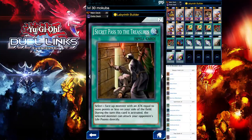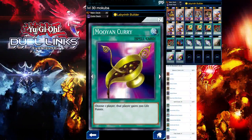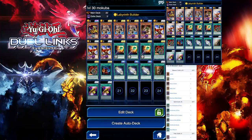I'm running Secret Pass to the Treasures to help me attack my opponent's life points directly. You could also use Nobleman of Crossout or Big Bang Shot. I'm running two Moyang Carry for that comeback victory and to secure an OTK in case one happens to be the last card we're drawing, so we have two just in case. This is pretty much the deck — it should work.